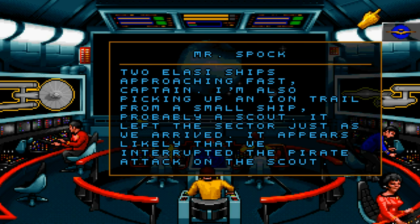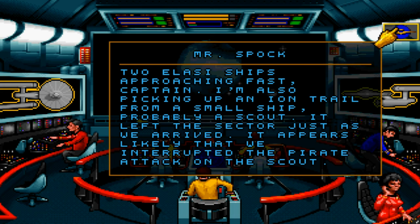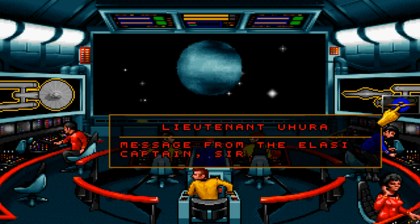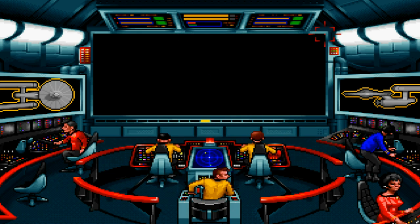You sure have. Two Elasi ships approaching, Captain. I'm also picking up an ion trail from a small ship, probably a scout. It left the sector just as we arrived. It appears likely that we interrupted the pirate attack. We'll show you what happens to those who come between us and our prey. Prepare to die! Preparing to die, sir!